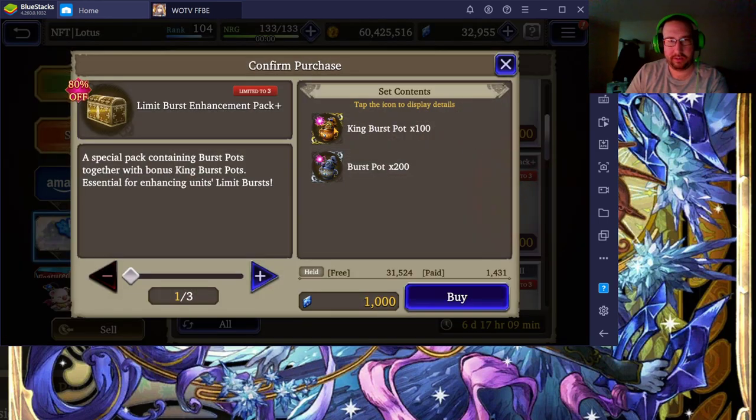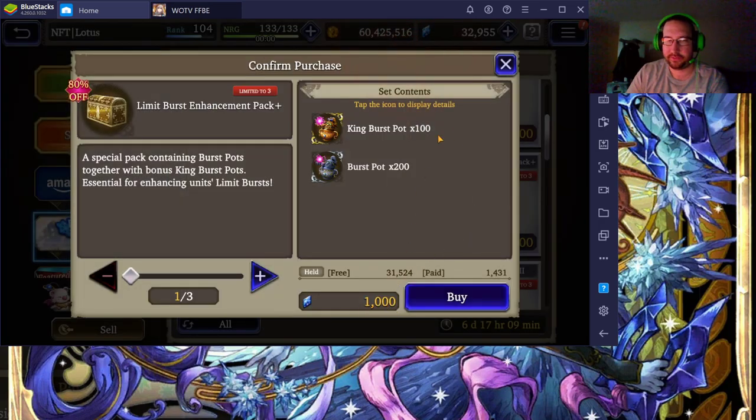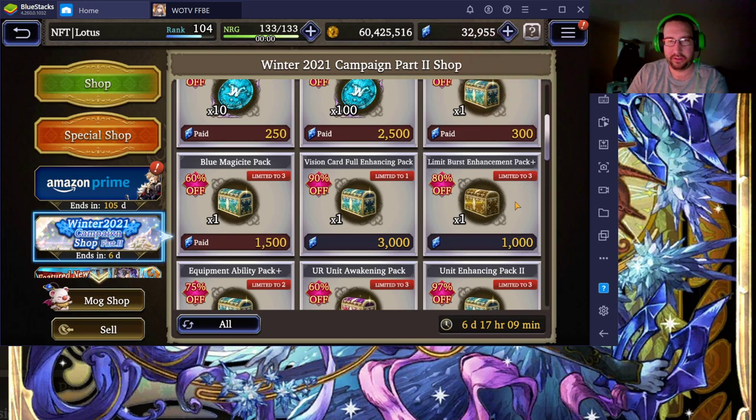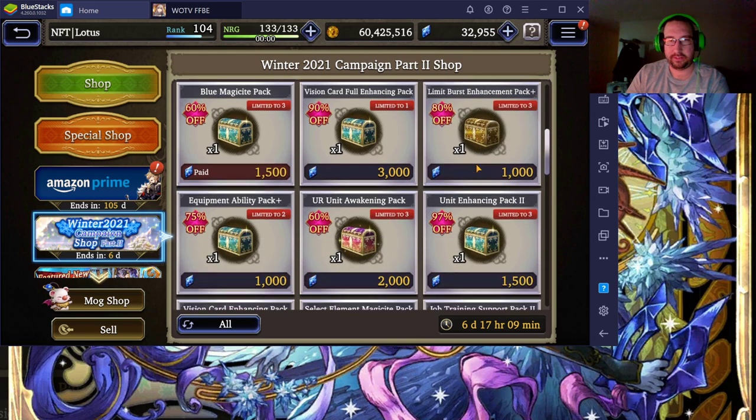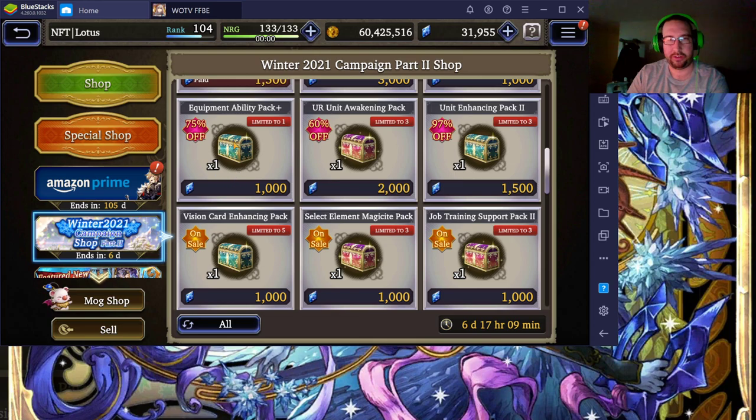Limit Burst Enhancement Pack is actually not a bad deal because these pots are harder to get. For 1,000 viz getting 100 of those isn't the worst — it's limited to three, and if you want to limit burst enhance a couple people to full I'd recommend getting a few of those. Equipment Ability Pack — I've already bought one because the equipment abilities are a good deal. I'm going to buy two of those. There are always new TMRs coming out that are going to be amazing and you'll want their abilities maxed, and you most likely won't see this sale in any other shop anytime soon.